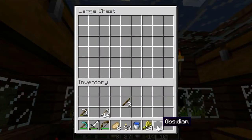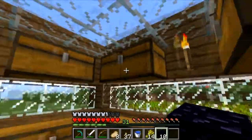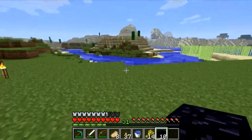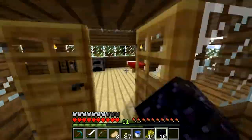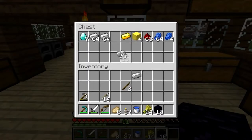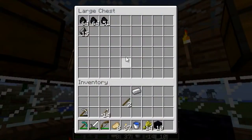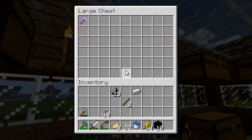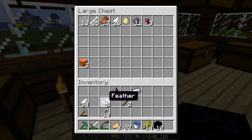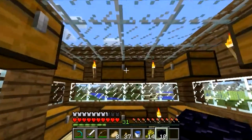I went and got the obsidian that we needed — this is gonna be our Nether stuff. I consider obsidian Nether-ish things. So what we're gonna do is actually make the Nether portal. But before we even do that, I want to make a flint and steel, and I also want to take the rest of this flint and make arrows with it. So let's figure out how much we're gonna need — 14.